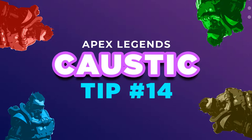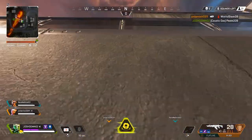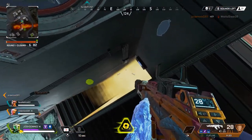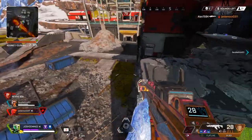Tip number fourteen: your gas traps will be set off especially when you've locked down a building with enemies inside. Now it's time to take out those enemies and control the situation further by placing more gas traps. We've taken down a Wraith with one gas trap. My teammates are signaling there are more enemies outside. I'm looking around to find anyone else and I spot a Caustic dropping down.